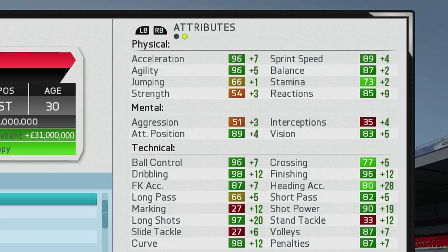His physical stats are strong — he's one of the quickest players in the game. In his technical attributes, he grew quite a bit in heading accuracy, which is good because you want a striker that can head the ball as well as finish with his foot, which Dybala can clearly do. His dribbling is also magnificent — one of the best dribblers I've used thus far.